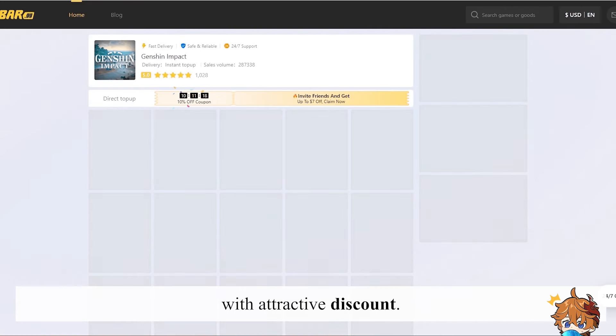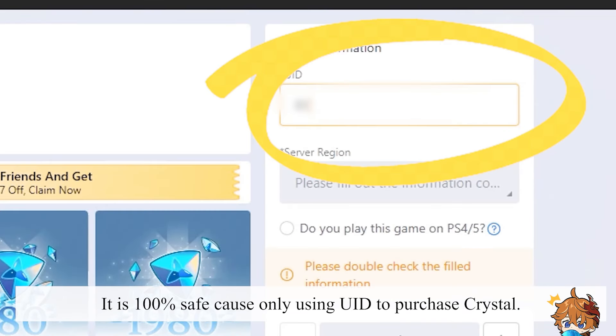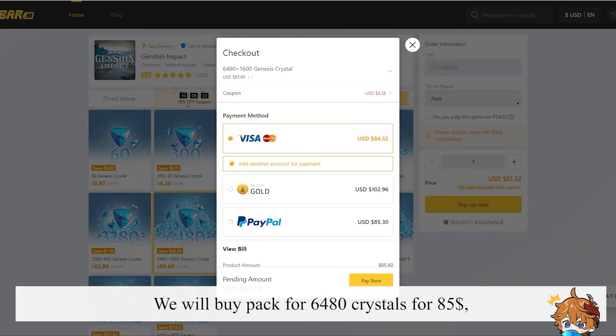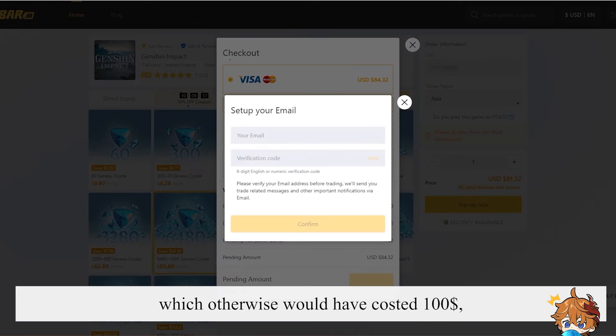Hey everyone! Phase 2 of version 5.0 is here, and in this video you'll find out how many primogems and wishes you can collect during the second half of the update, for Kinich, Raiden Shogun, and other upcoming characters.